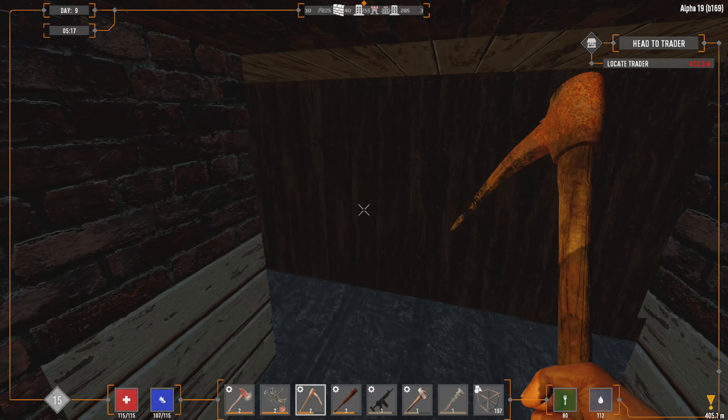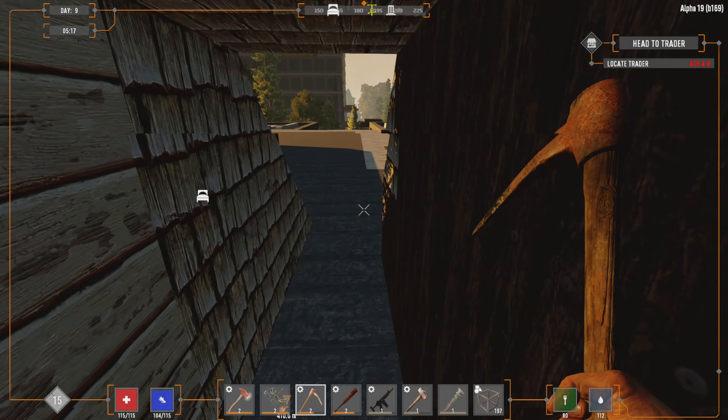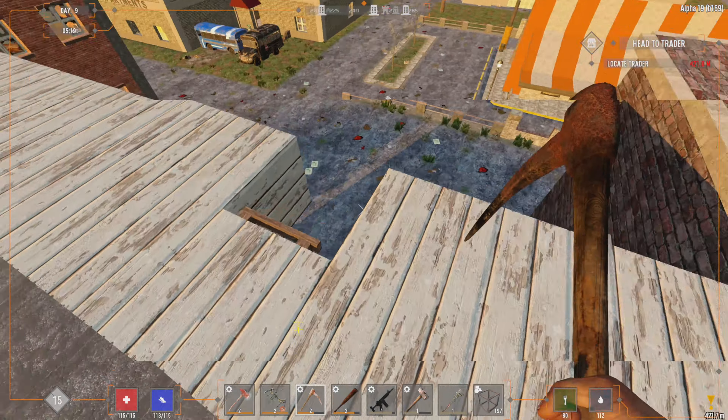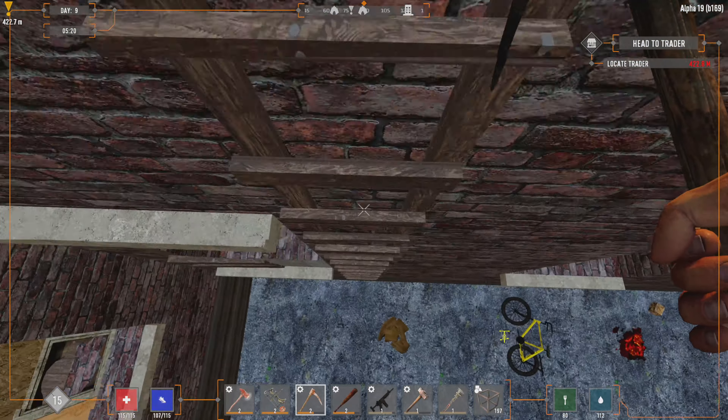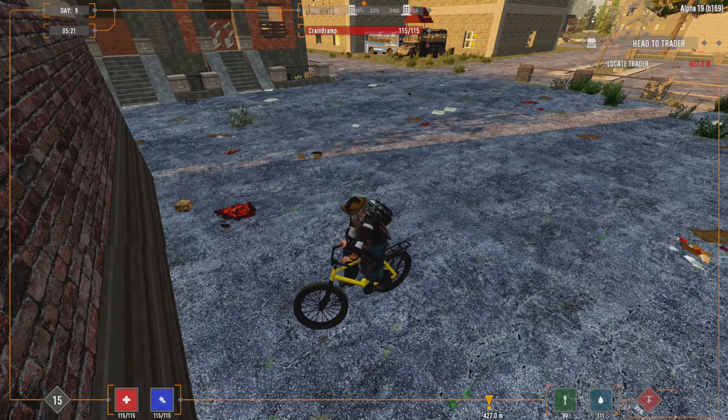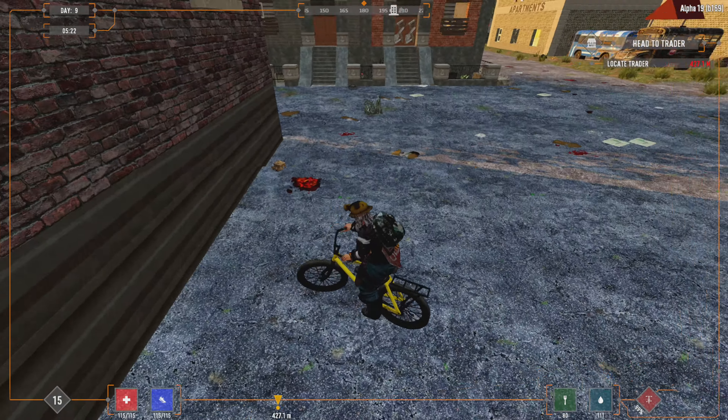I think I'm going to go ahead and get Grease Monkey so that tonight I can make a minibike, and we'll have our minibike tomorrow. I don't see any reason not to. Here is the sale chest — there is not much in it. We got to go open up our new trade route, and then we got to head out and see what we can do about getting a Z.